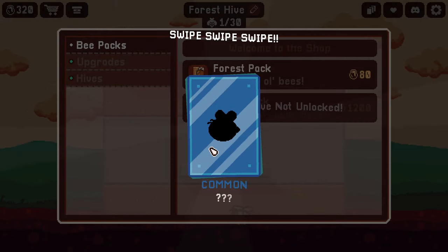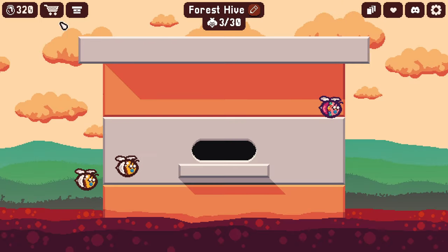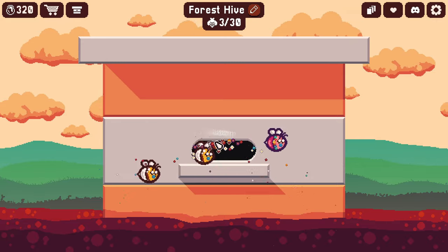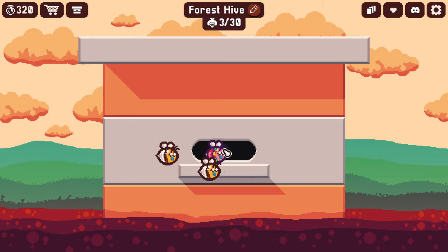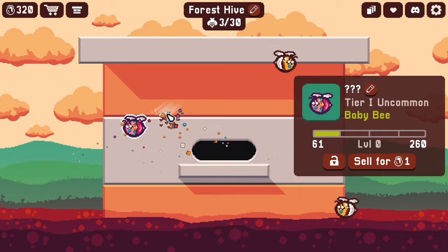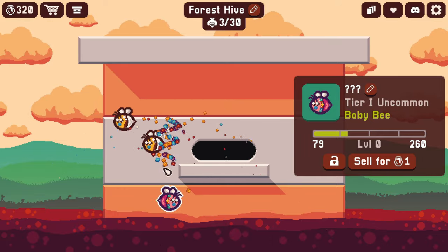First one is a common, another common, and an uncommon. If we want to feed them, we can right-click and just hold it. It doesn't appear to cost anything to feed them, and feeding them is how they level up. You can also click on just one bee and feed only that bee — if you want the food concentrated on just the bee you want to level up.